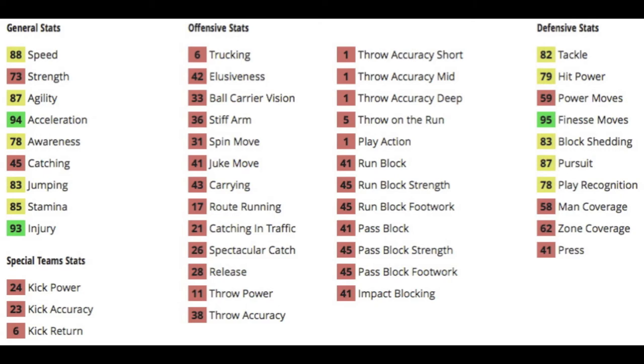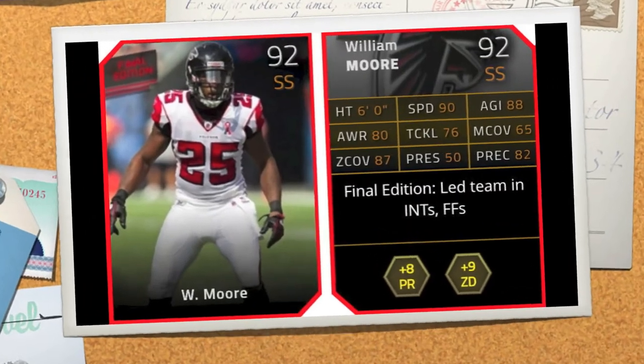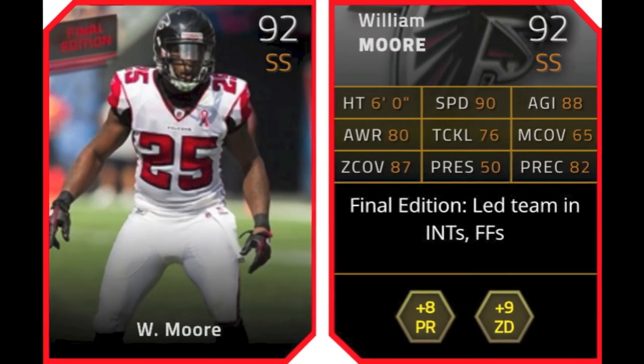He's got 88 speed, 87 agility, 94 acceleration so he's great off the line, 83 jumping so he can swat balls — not going to be as great as if he had 90 or higher, but still pretty good. He's got 82 tackle, 79 hit power, 95 finesse so he's finesse over power, 83 block shed, 87 pursuit, and even a little 78 play rec so he could play a little zone, but I wouldn't rely on that too often — maybe once a game or something like that.